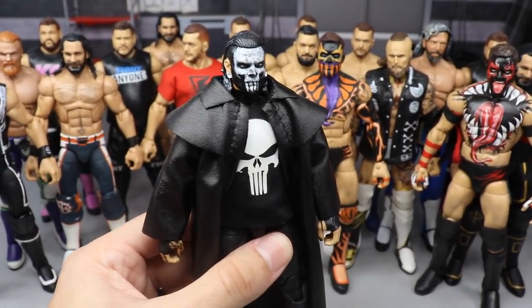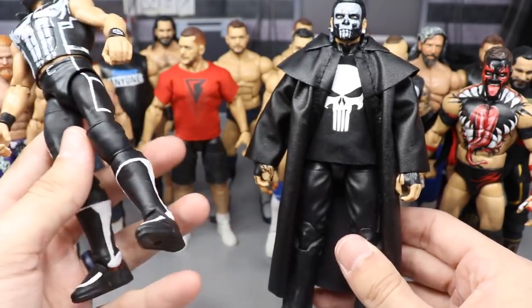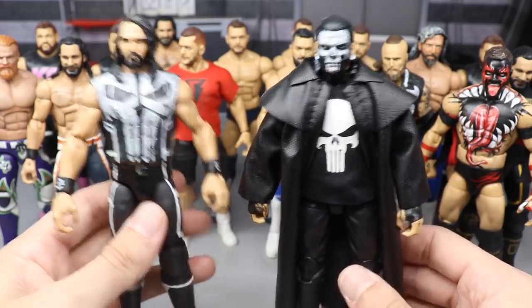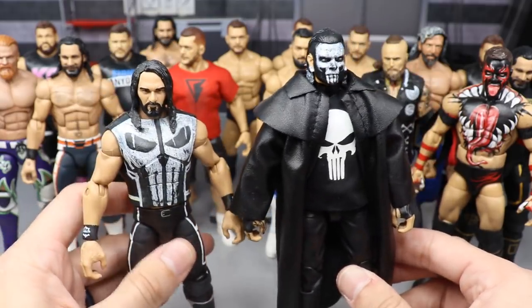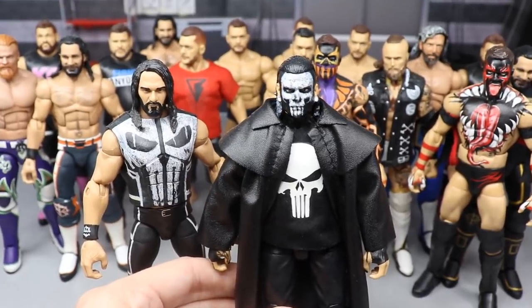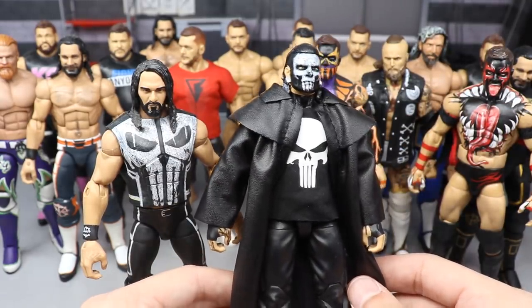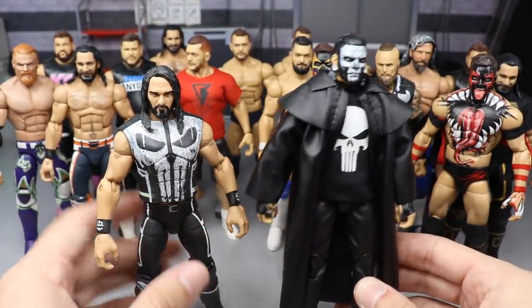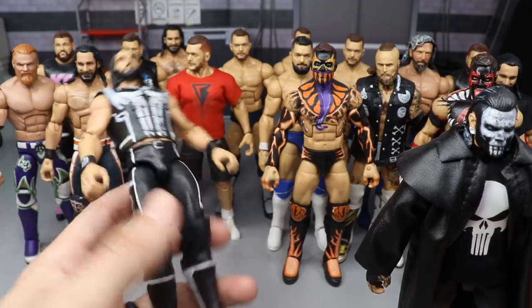Next we have the Punisher Jeff Hardy — Jeff wore this at the Royal Rumble. I also made a Seth Rollins Punisher attire that I found on 2K and decided to bring to life since I'm a big Punisher fan. For Jeff Hardy, I looked at the Marvel Legends figure and saw the skull face painted on, so I put the skull onto Hardy's face, added white streaks to his hair, and gave him white gauges in all-black attire under the shirt and coat. Then we have the Seth Rollins with a beautiful looking vest — shout out to whoever made this on 2K.